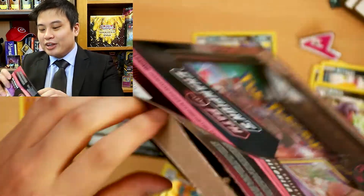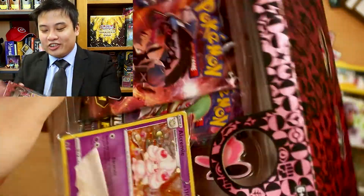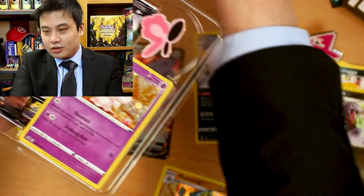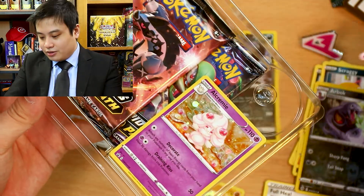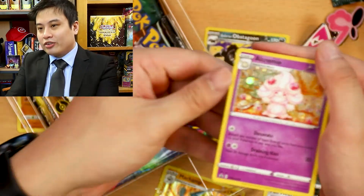Let me know down below in the comments where you guys think the shiny Charizard is currently hiding. Got this nice pin over here — an Alcremie. Well, it's Alcremie — not a V.